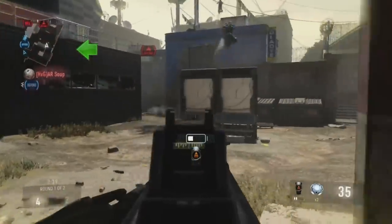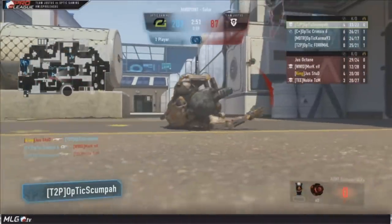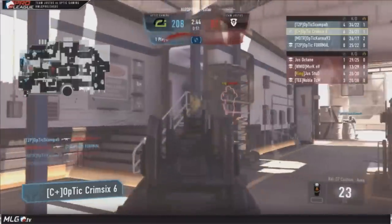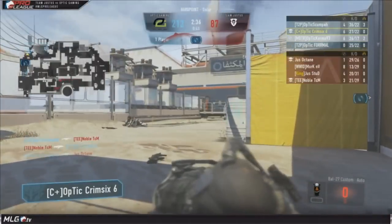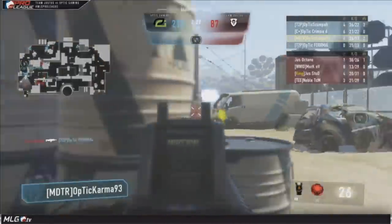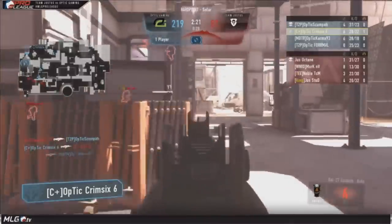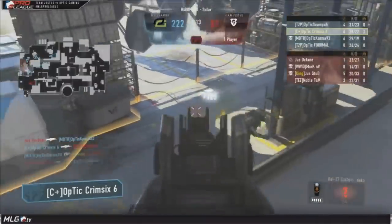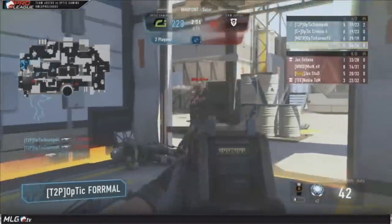Hopefully you can see this example — this is a clip showing how powerful the mini-map can be. Optic are playing Hardpoint on Solar, using their mini-map to rotate and effectively fight off everybody. Formal, Crim, and Scump are cleaning up the enemies at Fans. Once they do, they know exactly where the opponents will spawn — across the map near the search and destroy site. Formal fights them, Karma notices on his mini-map that Formal died and rotates to get those kills. Then Crim notices Karma died and watches that lane. All this Hardpoint time went to Optic just because they were paying attention to their mini-map.